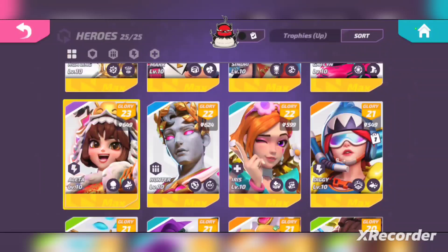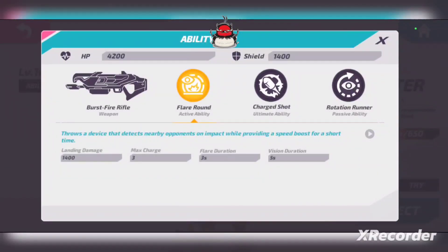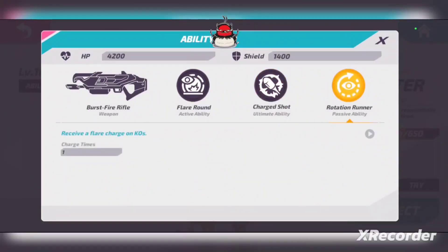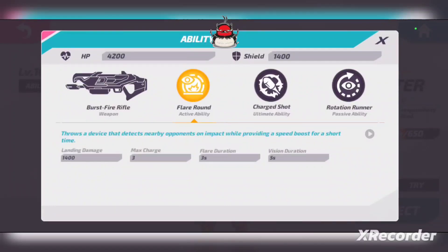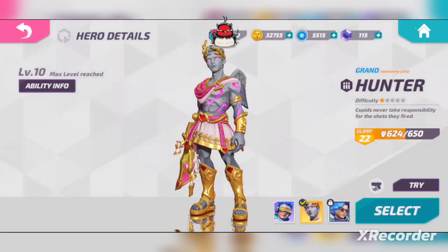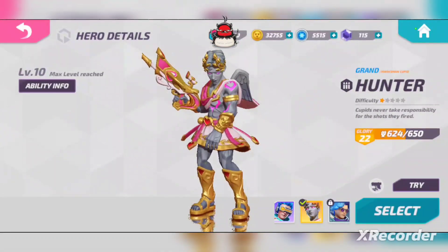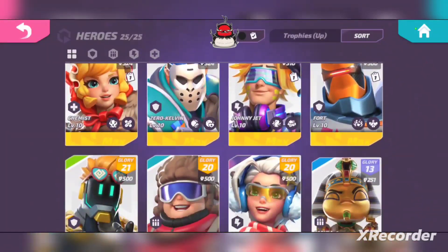A lot of you have been saying Hunter doesn't need a nerf — when I said that you guys were like, 'How can you say that?' But if you're going for overall balance and you look at Hunter's kit: his ability does 1,400 damage when it lands on the opponent and it can show the whole team where that person is, even if they're cloaked like Aleta or Johnny. The tactical is decently strong, the charge shot is not very good, and his passive is pretty good. What makes him super insane is the damage on the flare — I think they should remove that. For the gun, minimizing the damage or magazine size would be a fine nerf. He's strong, but I wouldn't say he's overpowered, nowhere near where Hua Ling and Zero Kelvin were when they first came out.